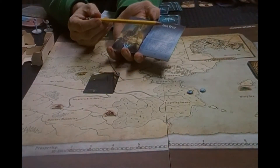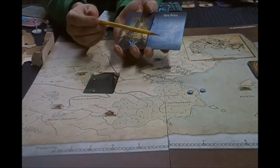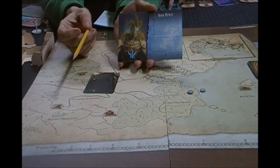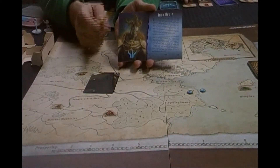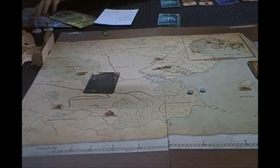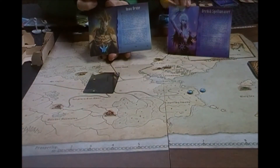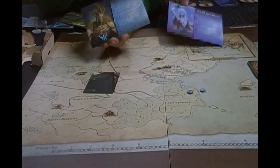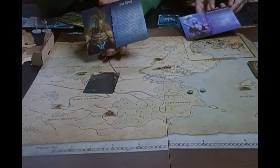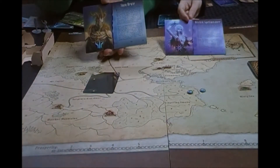It tells you a race and a class. So this is the Inox Brute — Inox is the race, Brute is the class. It's got a portrait and then your backstory. What's neat about this game is that a lot of these races I've never heard of — I think they're all original. It isn't your typical 'okay you're elf, you're dwarf, you're ogre, you're orc.' These have a lot of different kinds of races. For example, this is like an Orchid Spellweaver — Orchid would be the race, Spellweaver would be the class. It gives you backstory on your race and your class, and nice artwork.